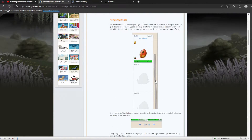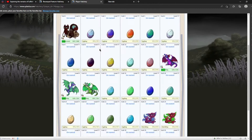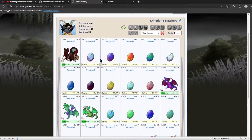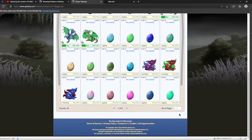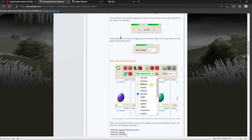First off we have navigating pages. I am going to use Quinn's hatchery here because I don't personally have any pets in my hatchery, but Quinn does. If we look at this you can see there are plenty of eggs here, and we can now use these arrows to go back and forth. Before this, the hatchery page had a row of numbers on top and that was how you got around. Now you can just go to individual pages, which is awesome.